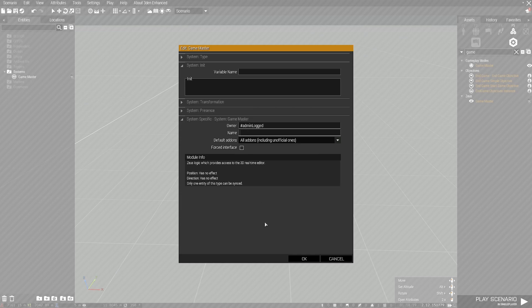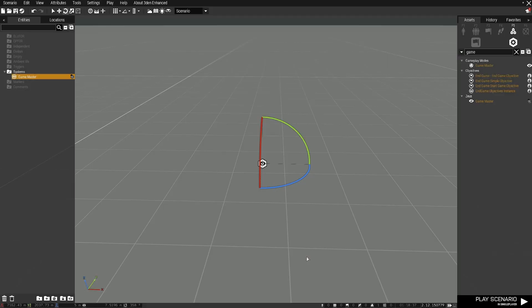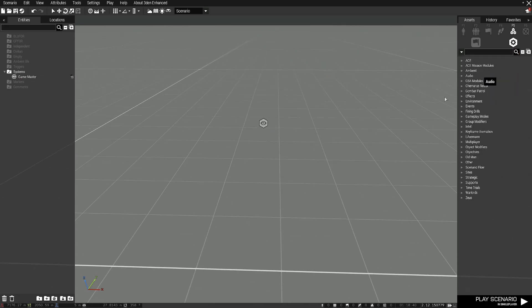Next, go to Name. This could be Officer or whatever the case may be. Usually what I like to do is just type in Admin or Zeus followed by a number — Zeus 1, Zeus 2, Zeus 3, etc. Now that we got that, just hit OK. And you're done, just like that.